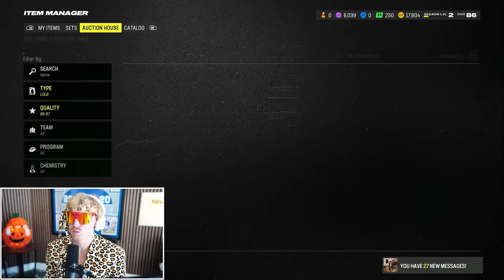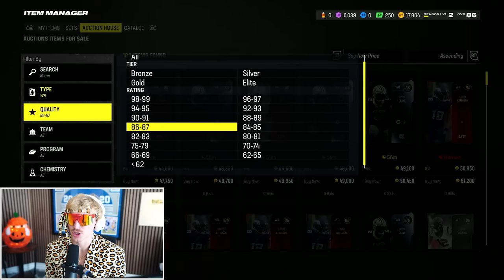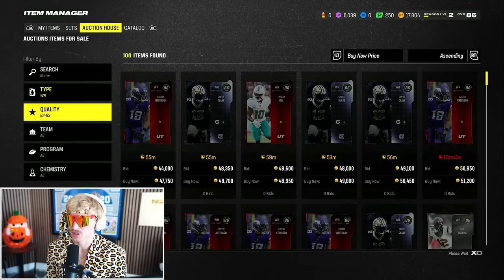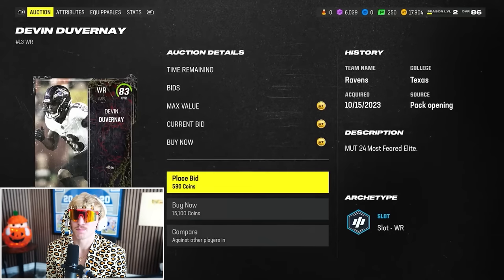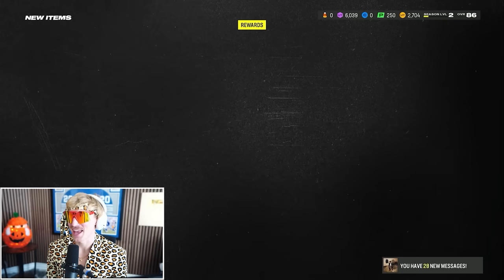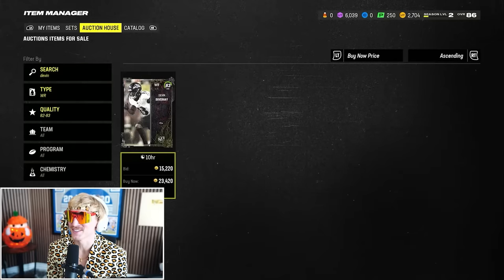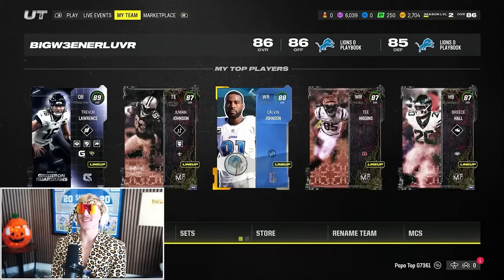That leaves us 17,000 coins. I'm going to pick up an extra wide receiver just for special teams — Devin Duvernay. He doesn't know how to catch the ball, but he can field the kick return. He was 15,000 coins, leaving us with just 2,704 coins. Lineup's complete.